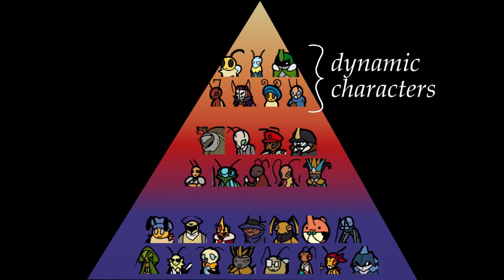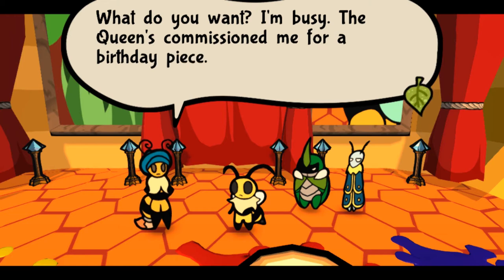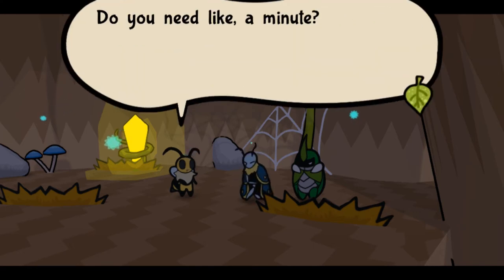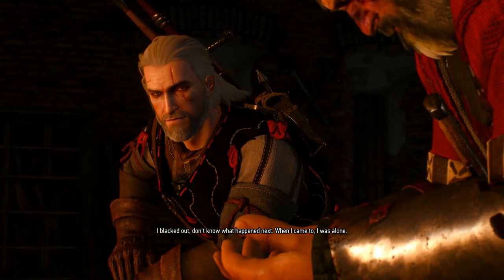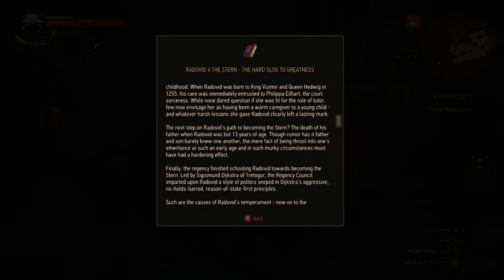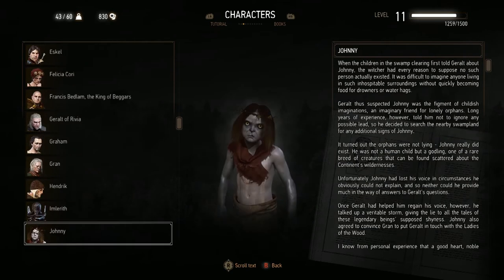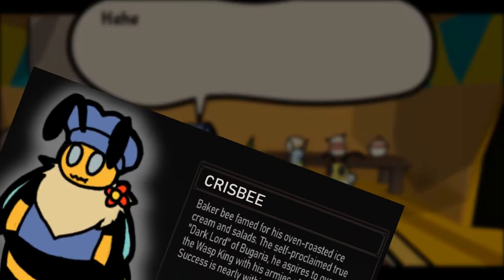And then there are the dynamic characters, with secondary facets to their personalities, multiple flaws to explore, and complex emotions to process. The game keeps these to just a handful — the main characters — and this is smart because such characters demand a lot of screen time and end up giving us tons of dialogue. I love games like The Witcher and Skyrim with their huge casts of complex characters, but the consequence is a lot of information to absorb. Bug Fables keeps things manageable.